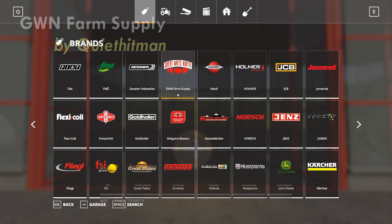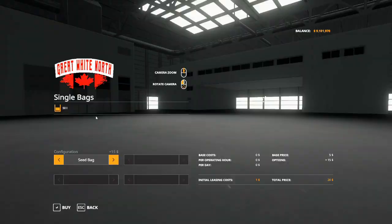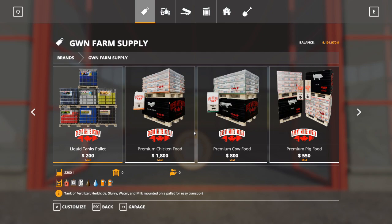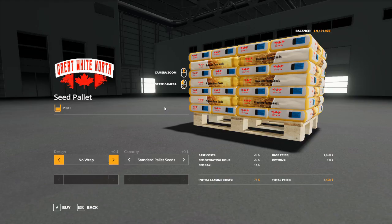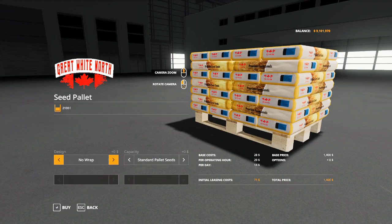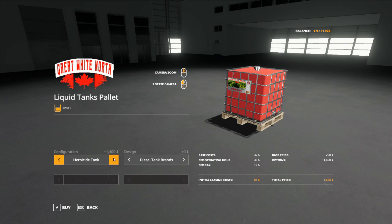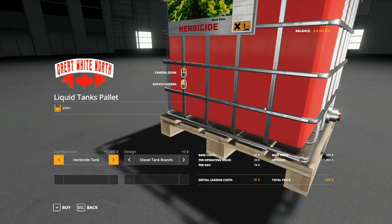Another great mod is GWN Farm Supply by Quiet Hitman — that's Great White North Farm Supply. In my shop I can buy single bags, 50 liters at a time, though be wary: single bags can fall through the earth and disappear if you're not careful. I can buy virtually anything with this pack — lots of options. If I want to buy seed, I can get 2,100 liters for $1,400, or buy in bulk with a double pallet. I've also got many options on liquid tanks: herbicide, fertilizer, milk, slurry, water, def. Pretty much anything I want I can buy with the GWN Farm Supply Pack by Quiet Hitman.